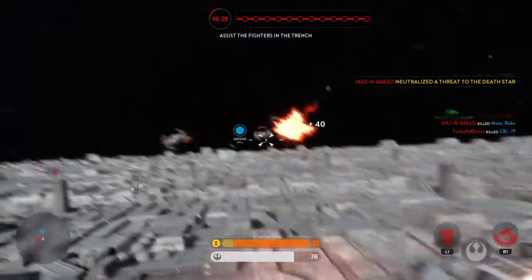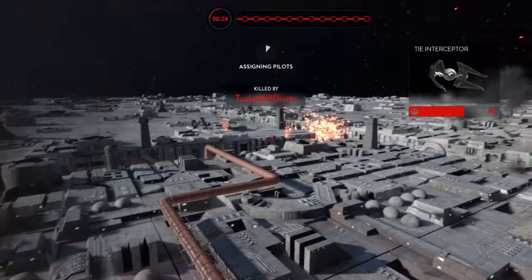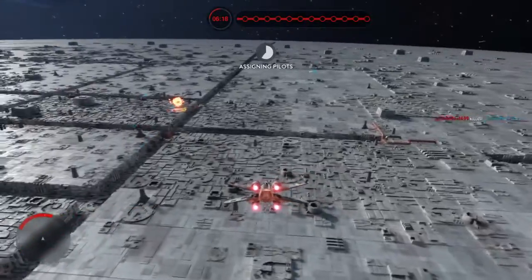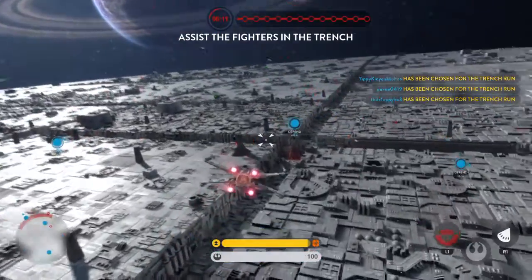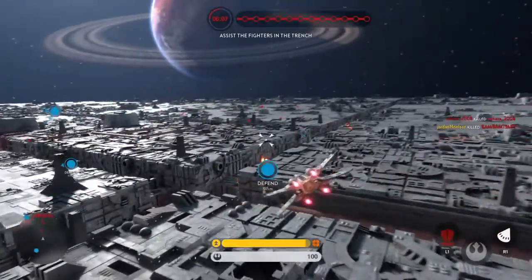Squad leaders, we've picked up a new group of signals. Enemy fighters coming your way. Focus on the TIE fighters and cover the groups making their attack run. We've fixed up a shot — take out the TIEs targeting our fighters in the trench.